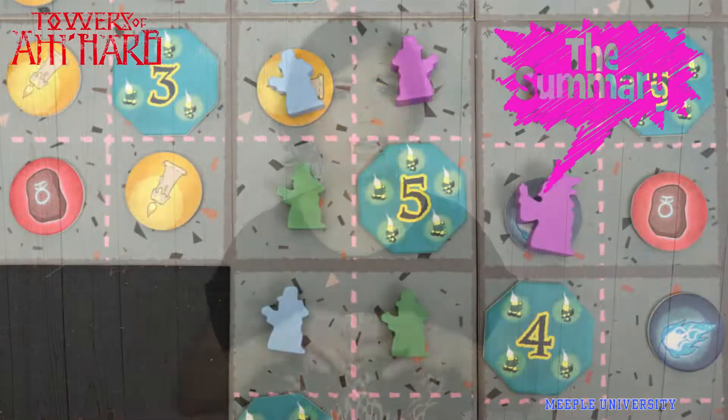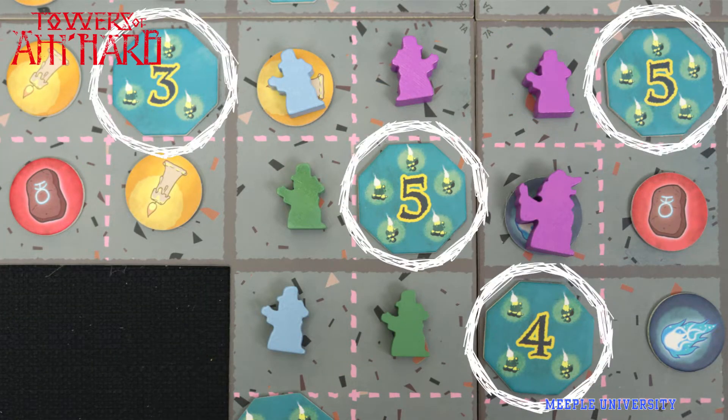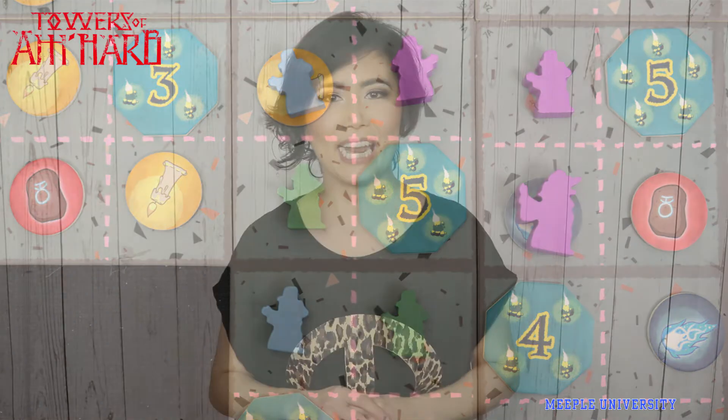The game is of light complexity. In Towers of UMHUB, the object of the game is to send your meeples around Doom points on the common board to have the majority and score the points at the end of the game.